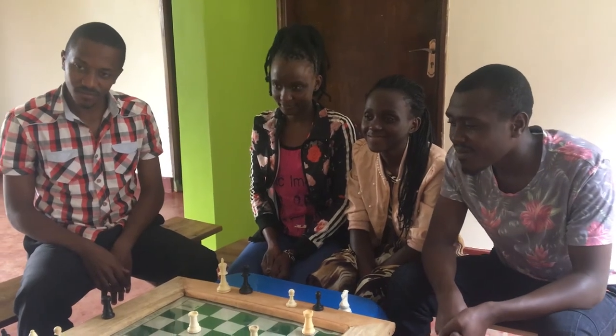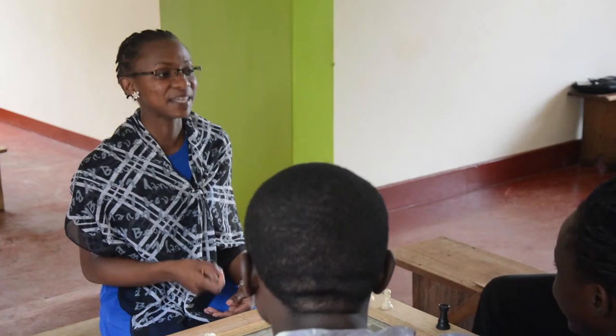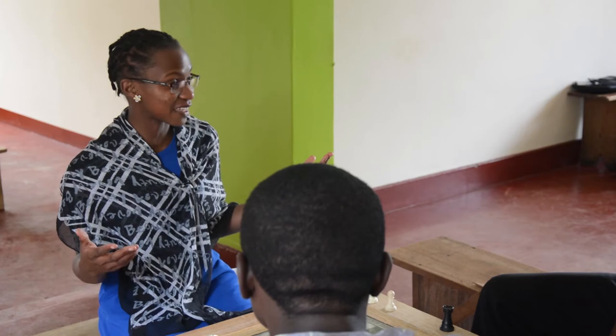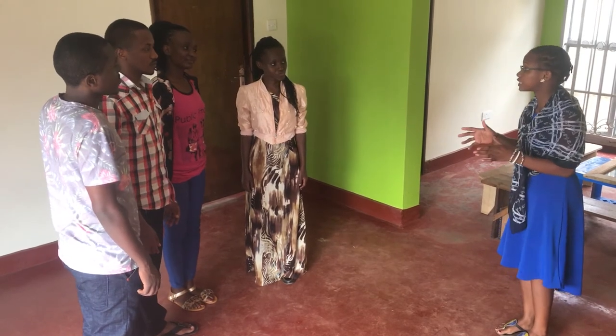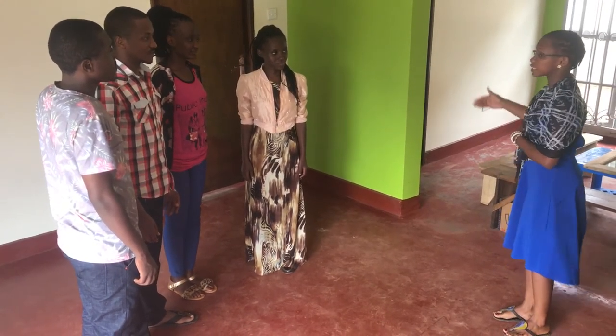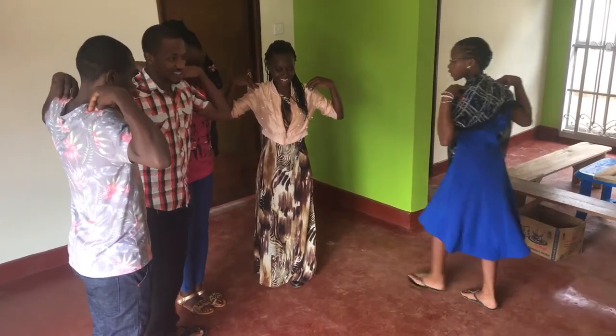But it has a weakness — it can be eaten. Can you all stand up and demonstrate how the rook really moves? Just like we learned from the board, let's demonstrate it here by following the board. Remember, we have verticals and horizontals. Let's start — go!